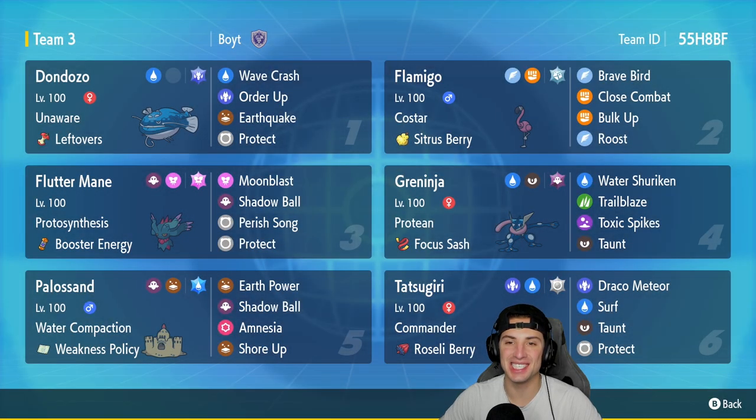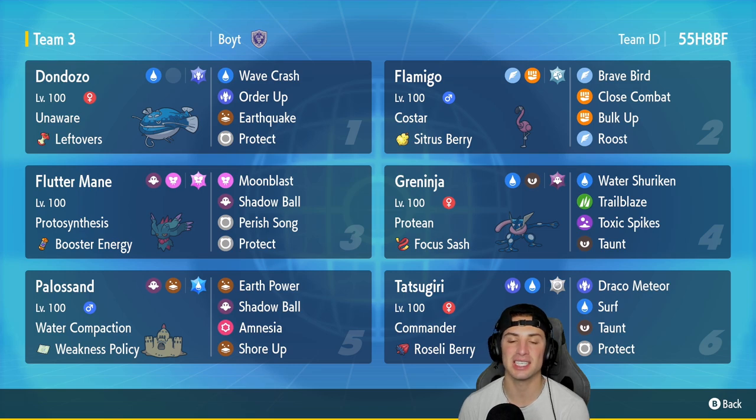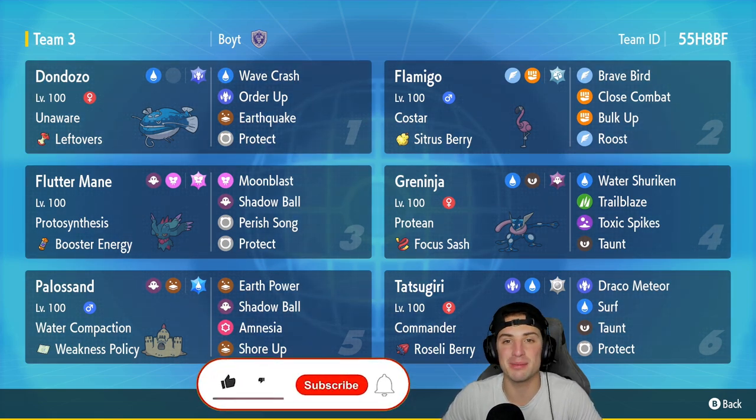What's going on YouTube, Jeans here back again bringing you guys some more competitive ranked double battles for Pokemon Scarlet and Pokemon Violet. In today's video we're hopping back onto the Regulation D ladder but this time using an off-meta team. We got ourselves a water compaction Palossand and Greninja team. If you enjoy the content, make sure you support me by leaving a like on today's video.